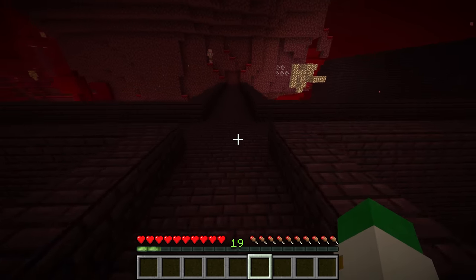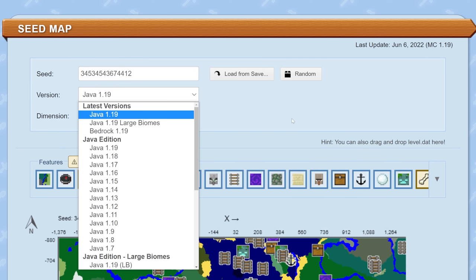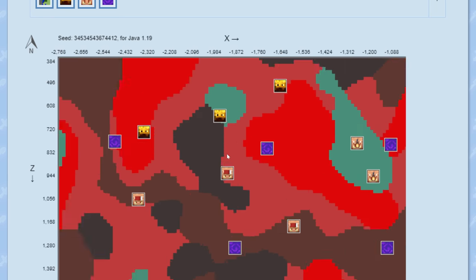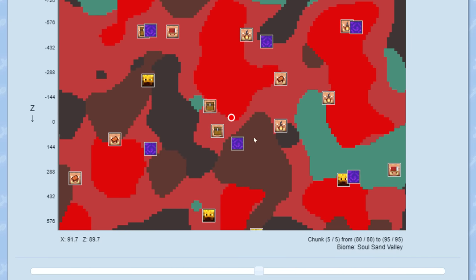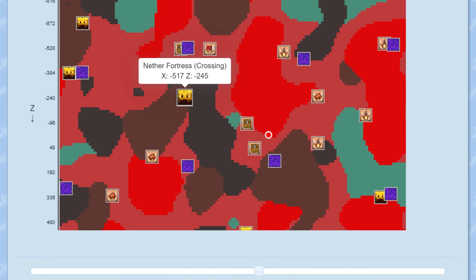There are some other methods — for instance you can use Chunk Base and go to their general seed map, then click the dropdown, go to the nether, and you can find a nether fortress that way. Do note it does not show you where 0,0 in the nether is, so you'll want to make special note of that to know which fortress is nearest to where you are.